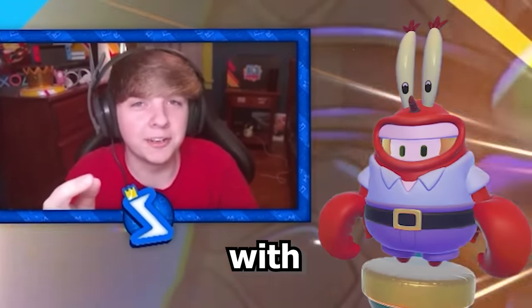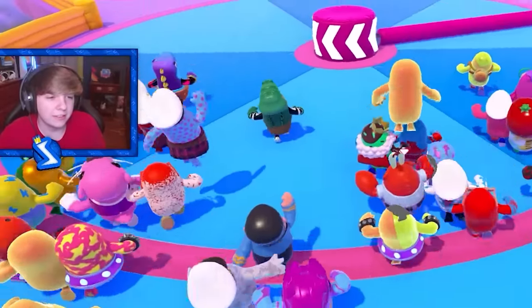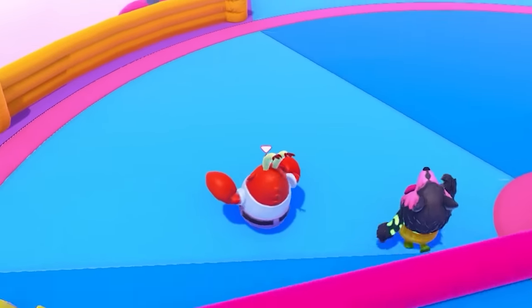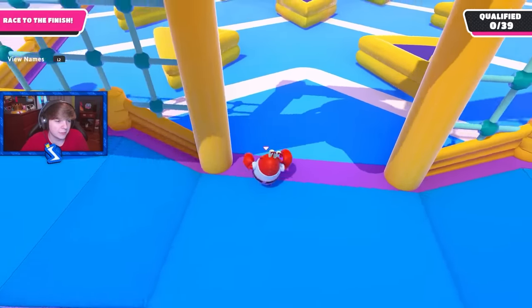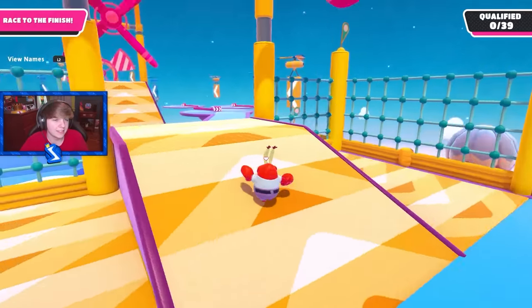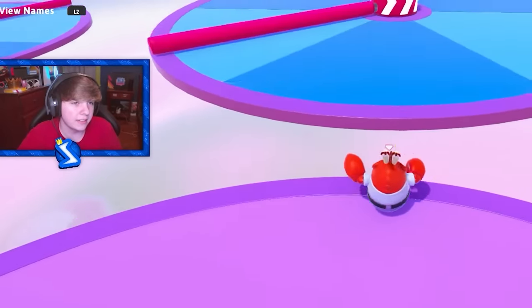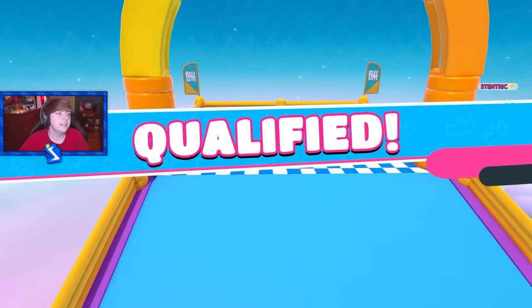Now we gotta get the win with Mr. Krabs. We got Whirly Gig. The Mr. Krabs skin looks even more goofy than SpongeBob — look at those feet. They're like two little pegs. Look at those claws — it looks like he's constantly trying to pinch people. I kind of like this costume though. We should get first place. Easy first.